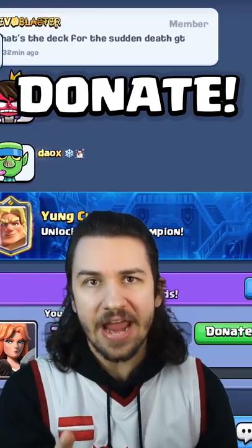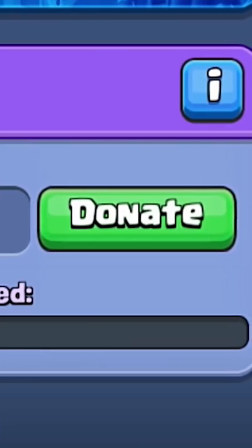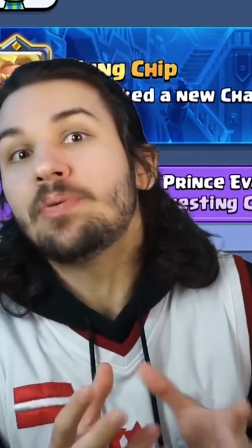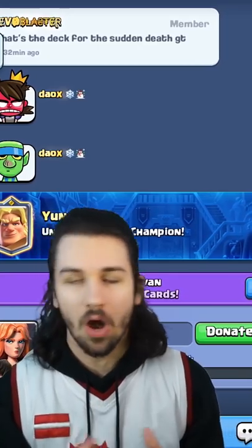Step number two is donate. Help the familia out and donate them cards. Sure, it's not that much EXP, but over time the EXP accumulation is redonkulous.